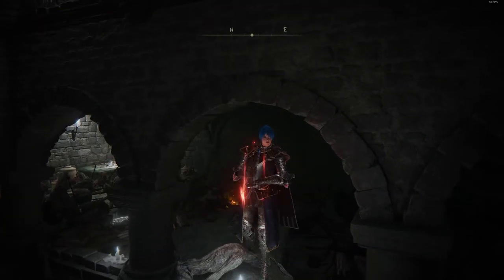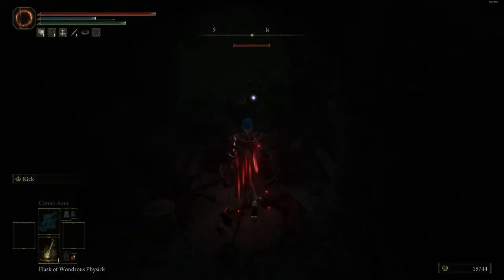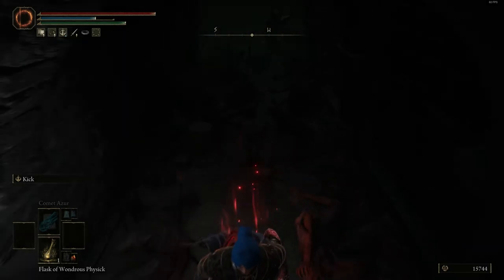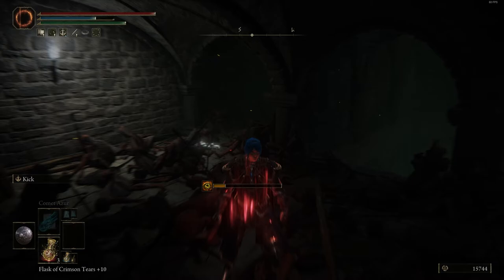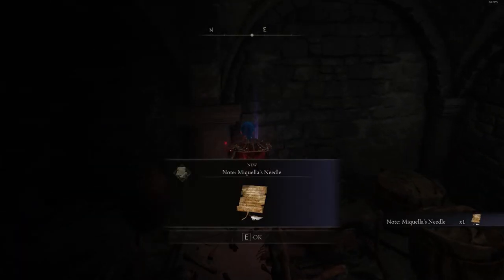Now that we are down, let's get to the hidden item. Down the hallway, you'll find an enemy. Simply punch him once to get his aggro, then lure him to the wooden tent. It might take a bit, but at some point he will use an AoE attack which destroys the tent. Kill the enemy and the item Michaelis Needle is yours.